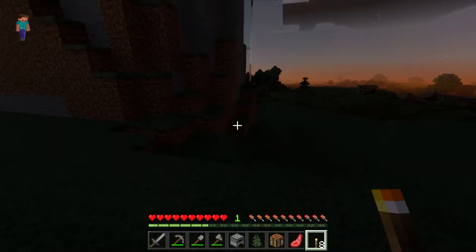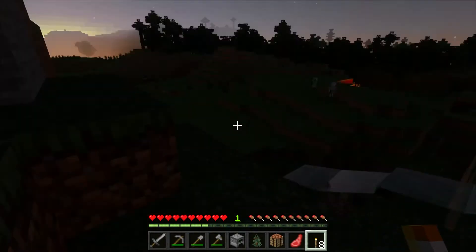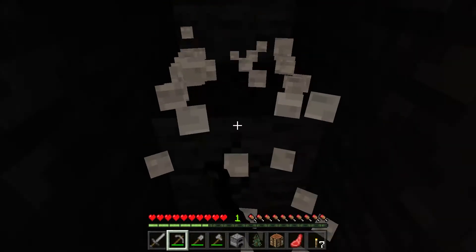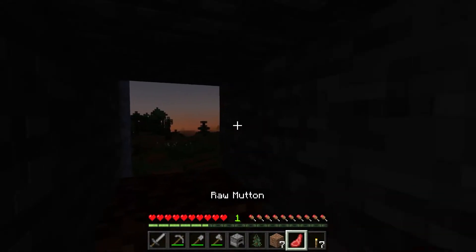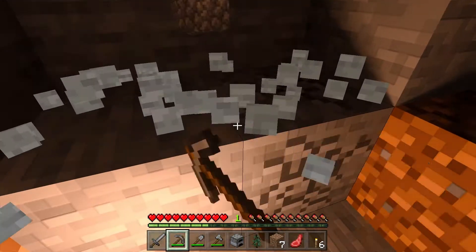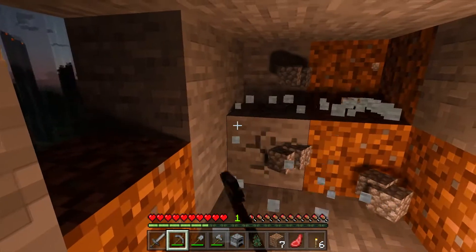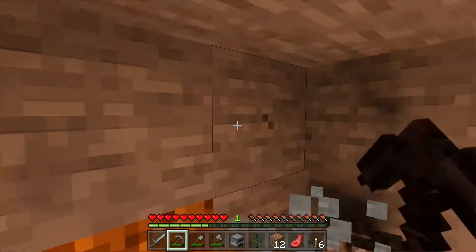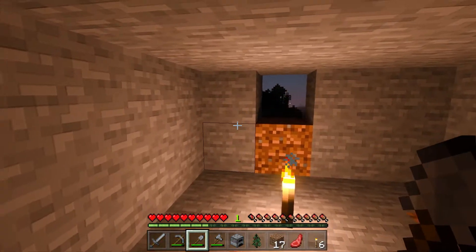I think we'll go ahead and head in — it's getting hard to see, the monsters are coming out. I think we'll make a nice little hidey hole right here for the night. I'm going to dig in a few blocks, turn around and block that off so nothing sneaks up on us. Beautiful ray tracing going on — now let's dig in here a little bit and make a nice little room for ourselves.